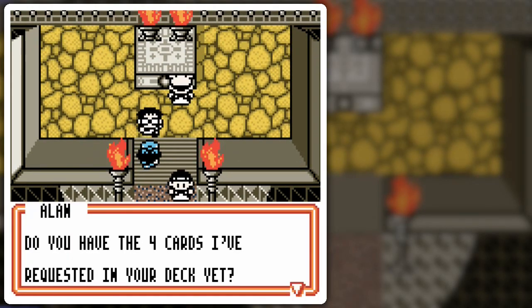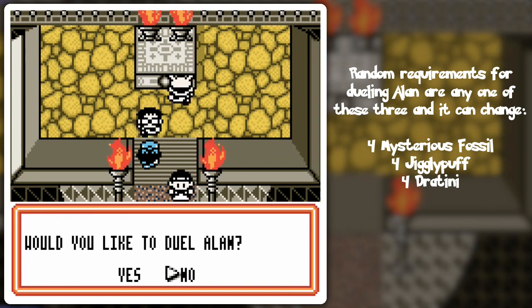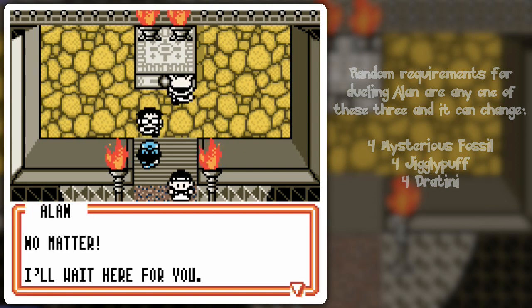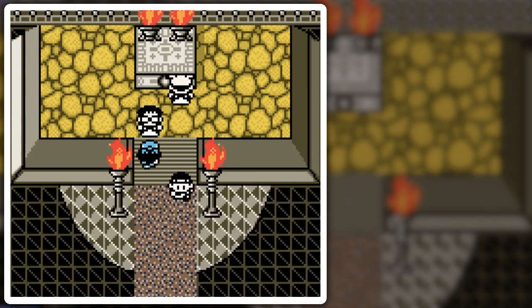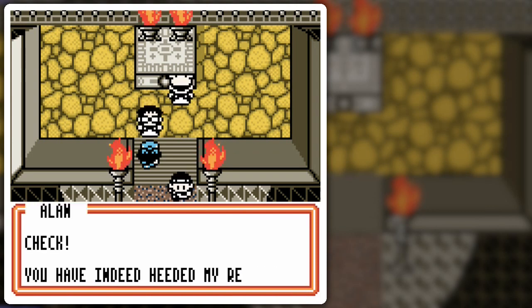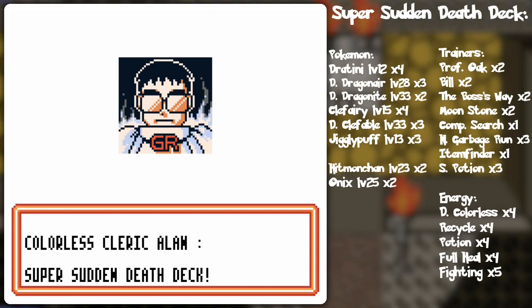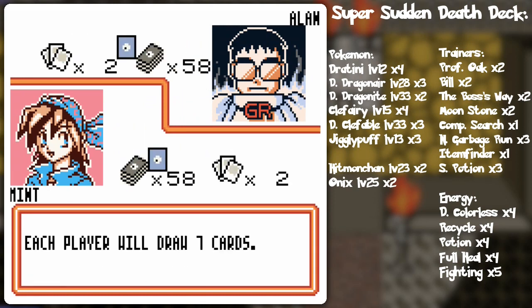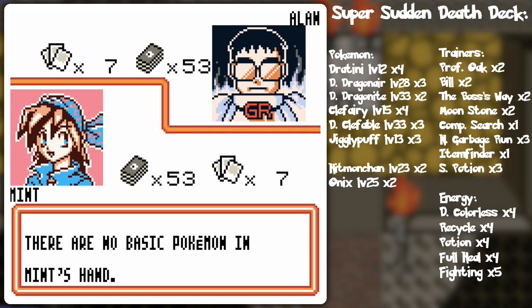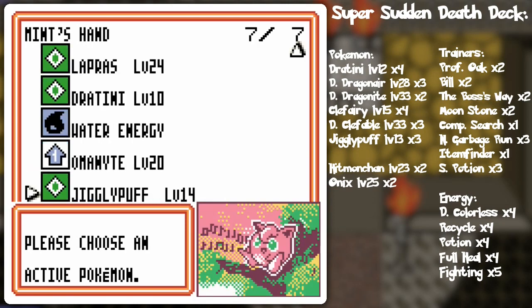Do you have the four cards I've requested in your deck yet? I want Mysterious Fossil cards — do you understand? Four Mysterious Fossil cards I need if you wish to fight me. I got them! Do you have the four cards I've requested yet — four Mysterious Fossil cards you understand? Yes — Chuck, you have indeed heeded my requests. Now set aside six prize cards. Yeah, everyone wants maximum prize cards here, so this is like getting close to end game big times.